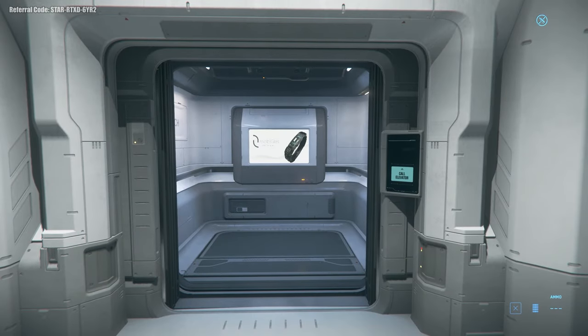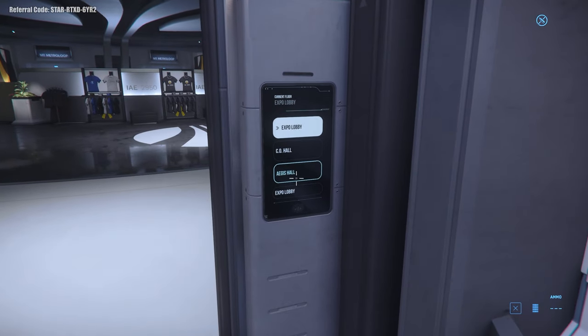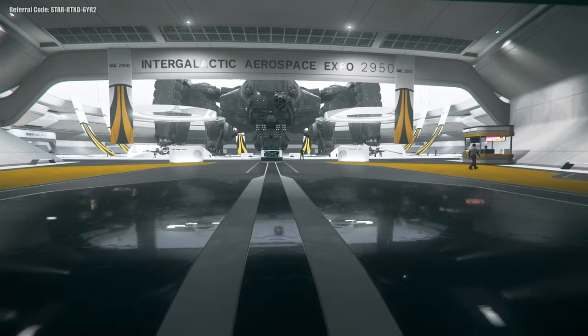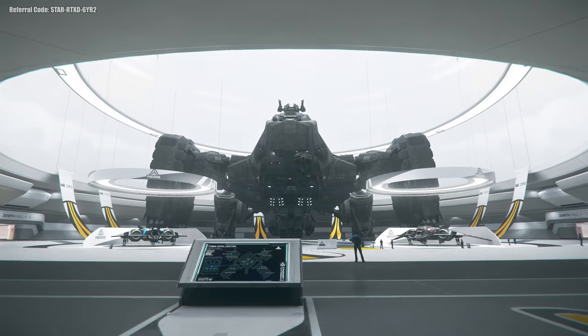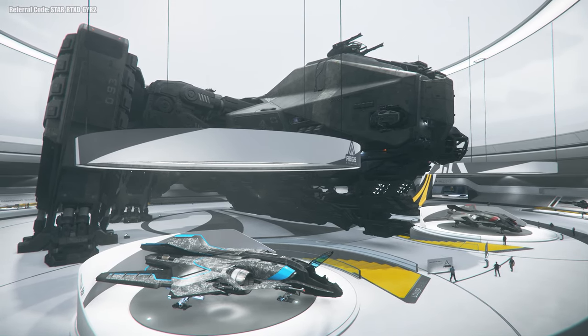When you find yourself in the lobby of the Tobin Expo Center, use the elevators at the back and this time head up to the Aegis Hall. This ship manufacturer is so large and has so many ships in the verse already that it requires an entirely separate hall to showcase them, with every room available in the main Zenith Hall, also known as Hall 1. This is the order we'll be tackling them in.